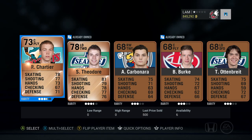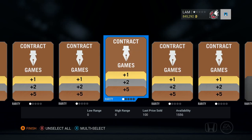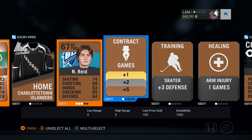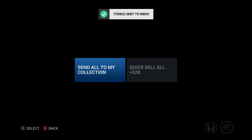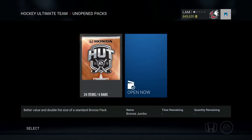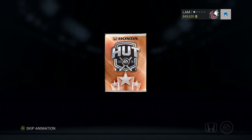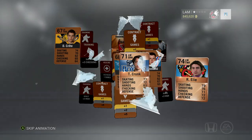Down to our final two bronze packs. Skipping through this one — Chartier, Carbone — highly doubting anything good. Max Domi, 2100 coins — not a bad bronze pull at all, sent to the collection. I'll keep this quick because there's just nothing too exciting in bronze packs unless you get one of those special edition items.